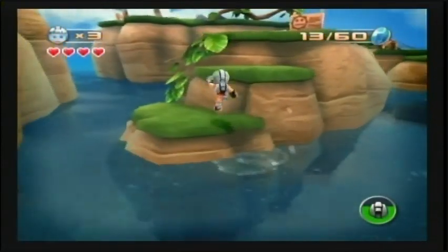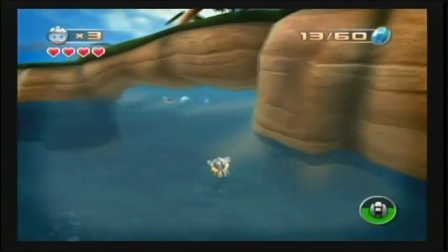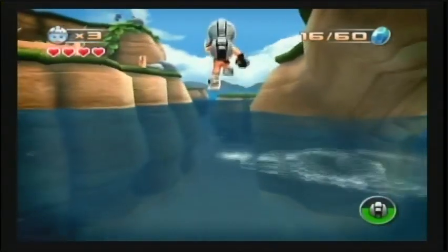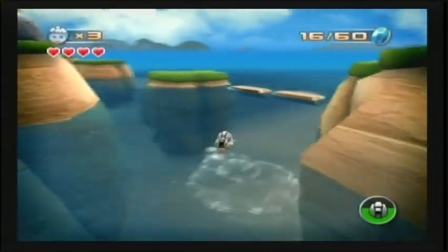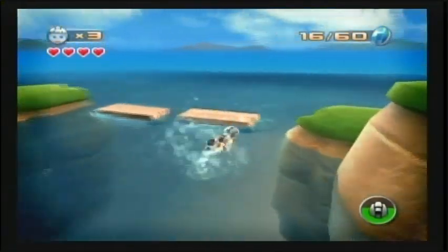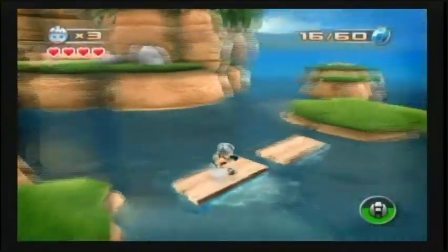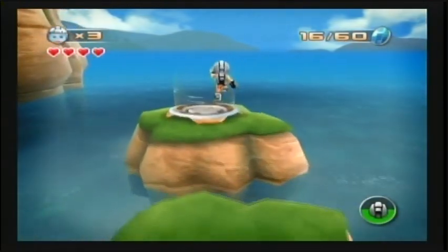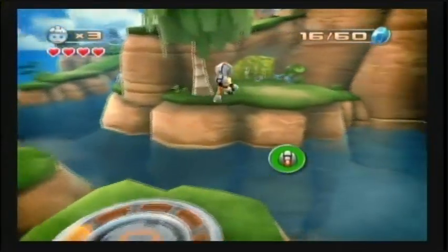When you see an X on the ground, just do the jumping attack and you'll pick it up — or whatever's inside. You can swim around, but it doesn't look like you can dive underwater. That's actually kind of a good thing — underwater exploration isn't too bad in platforming games, but if it's not necessary, then it's not.